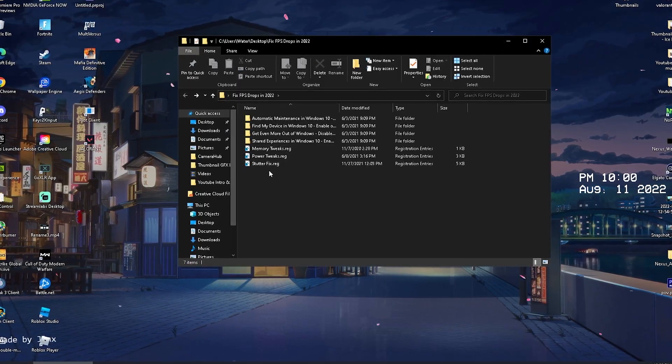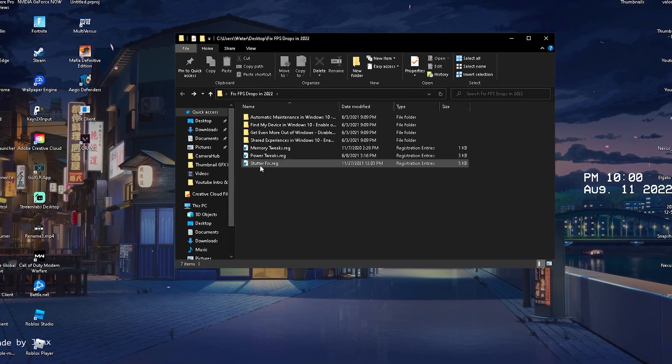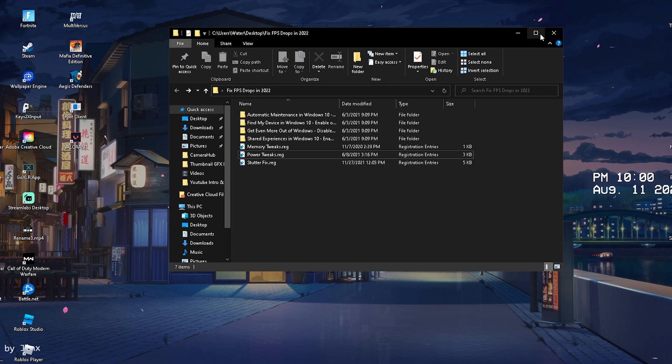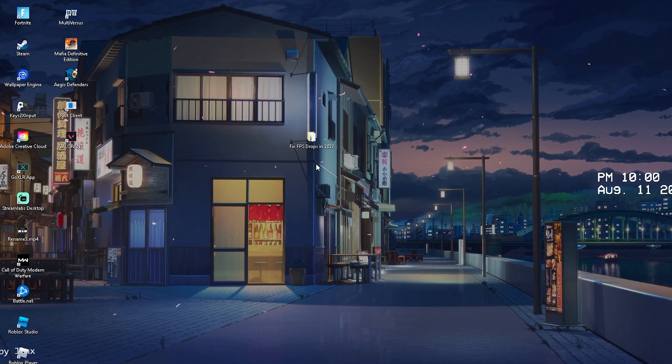For the rest, we have memory tweaks, power tweaks, and stutter fix. The stutter fix is going to clear the cache of your Epic Games, which can fix FPS issues for a lot of people. Click onto it and add it to your registry. Once we're done with everything, simply close it, restart your PC, then hop into Fortnite and see how well it runs.